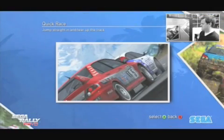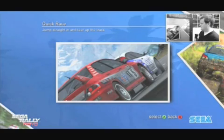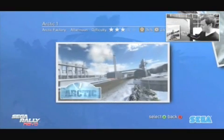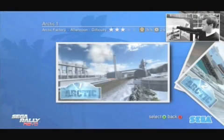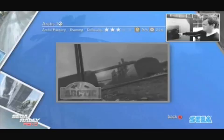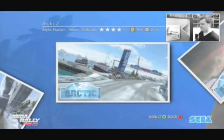Quick Race is pretty much what we've been demoing in all the videos we've run to date. The first thing you get in Quick Race is an environment selection — you can pick which environment you want to race. If I pick the Arctic environment, you've got a number of different tracks within that environment to select from. It gives you information about the location, time of day, difficulty settings, and the surface split. There are also locked environments you'll need to unlock through Championship Mode.